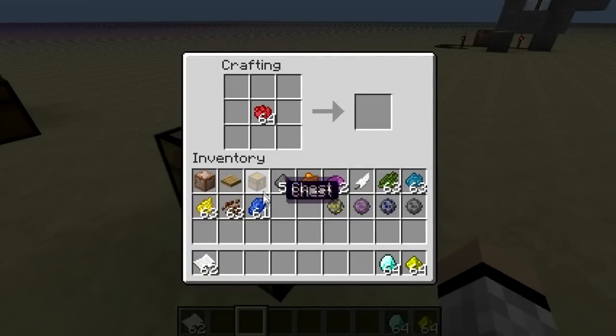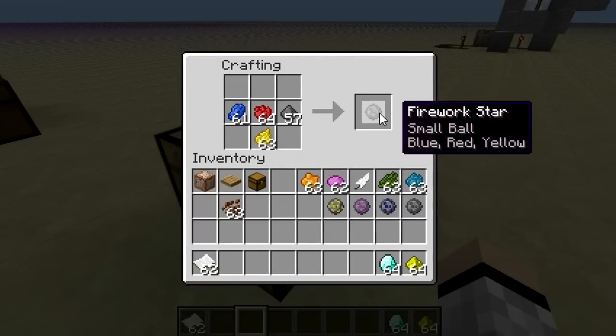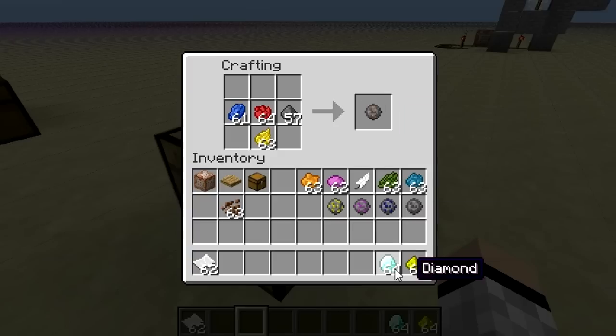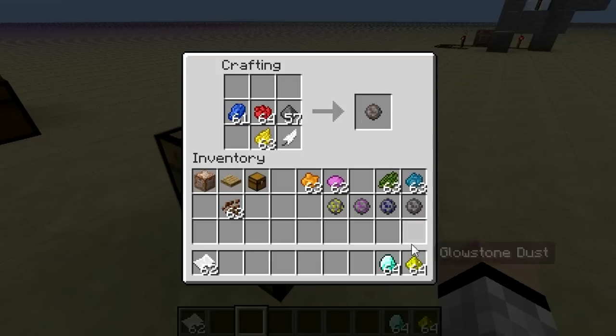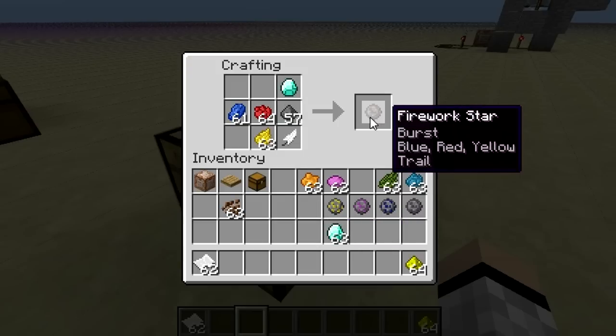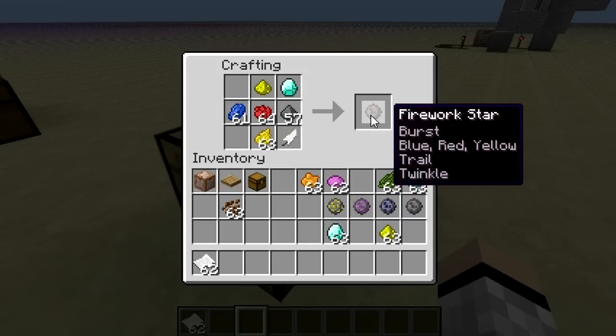Okay — red, blue, yellow, and gunpowder. There we go. Let's put our feather in there. And what we're going to do is also put the diamond and glowstone in here too. This is for a trail — if we put one diamond, you can see a trail on the bottom of the colors. Let me see if I could combine them — yes, we could do two of them: a trail and a twinkle.